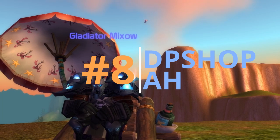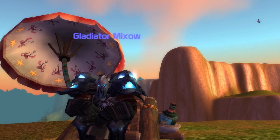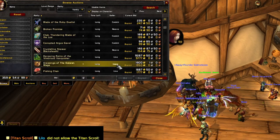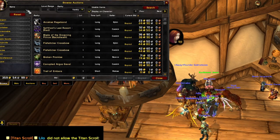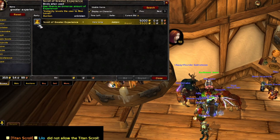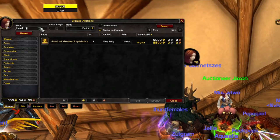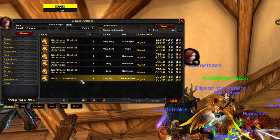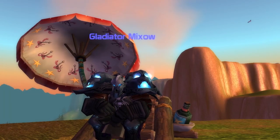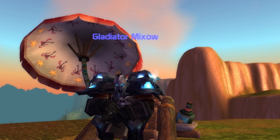Number eight: everything in the DP shop can also be found in the auction house. There's a lot of talk about Ascension being pay-to-win, but it really isn't like a typical pay-to-win server. You can buy everything from the DP shop in the auction house too — just farm gold and you have access to the same items and gear appearances. You don't have to spend real money to progress. The DP shop is mostly appearance items, towers, mounts — nothing that gives raw stat advantages.